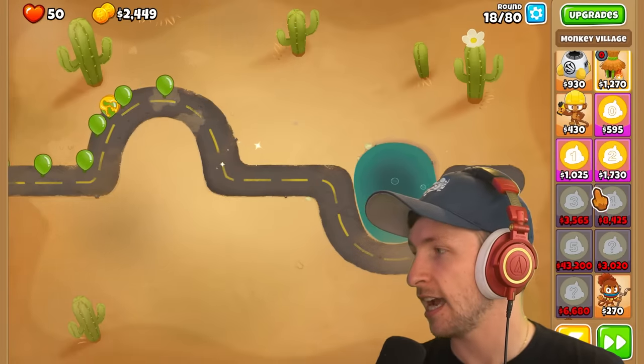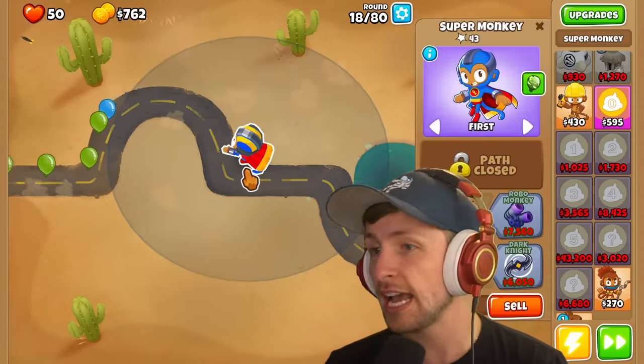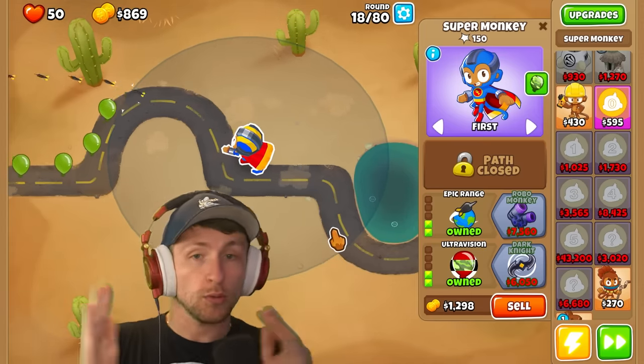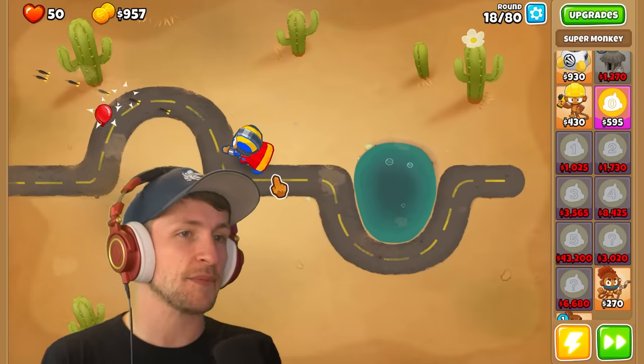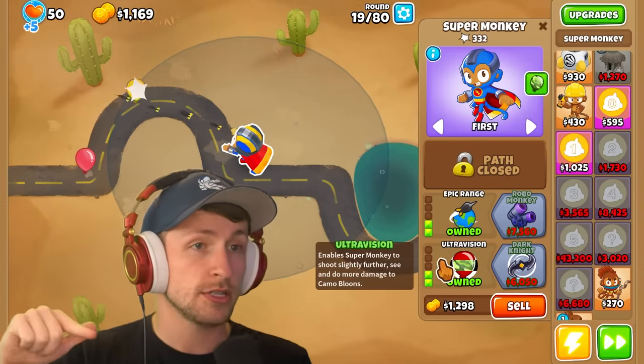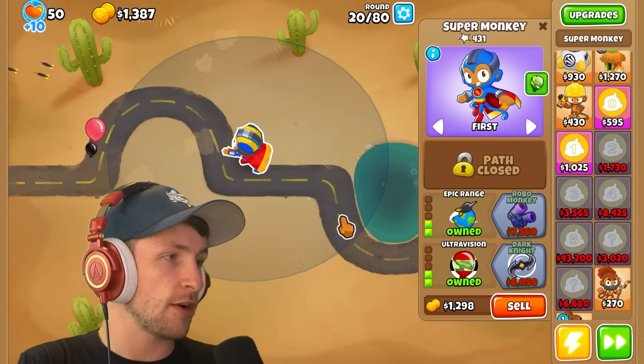All right, I'm selling everything and just getting a T2. Yes! It's epic range and ultra vision! Okay, we're back in the game. We can't hit lead balloons but we can hit camo balloons. We have knockback and epic range — this is actually the best case scenario.